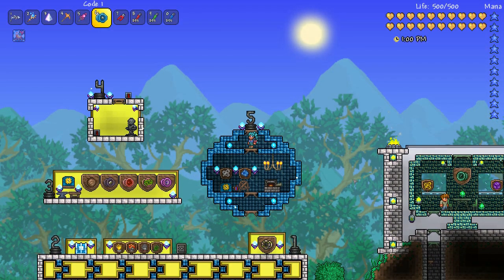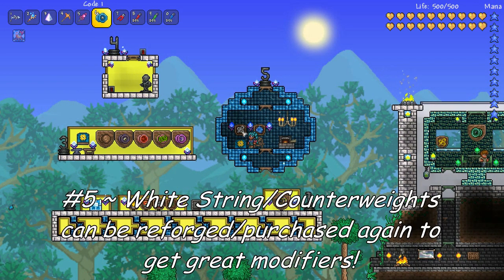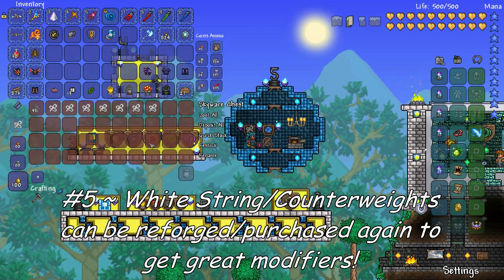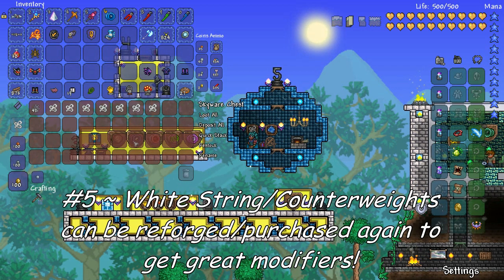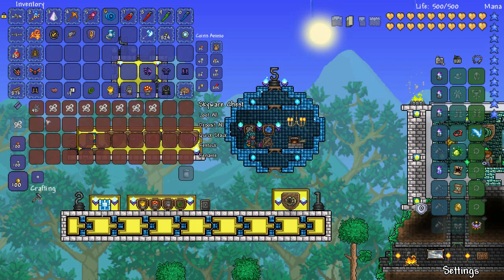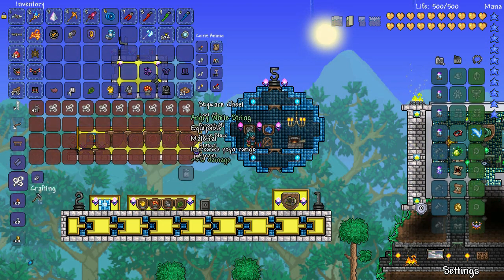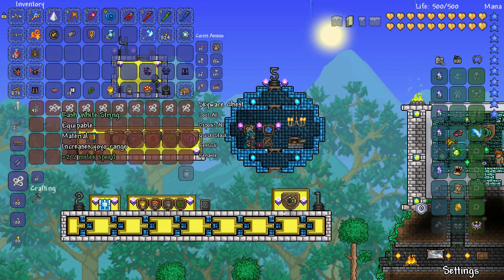Starting with tip number 5: the white string and counterweights can be acquired very early in your adventure. The white string especially only needs cobwebs and a loom to craft. One thing a lot of players are still unaware of is that you can recraft the item multiple times to try and get a positive modifier on it. As you saw there, I recrafted it and got an angry white string with plus 3% damage — and it only costs 30 cobwebs a go.